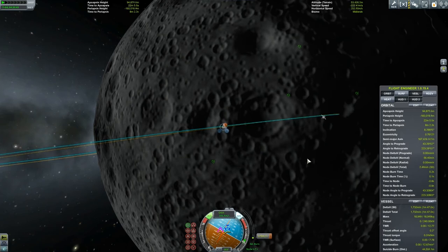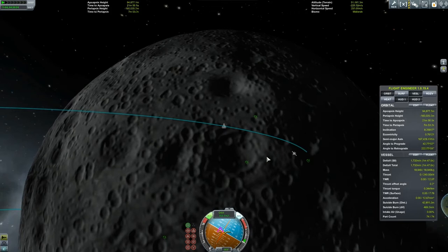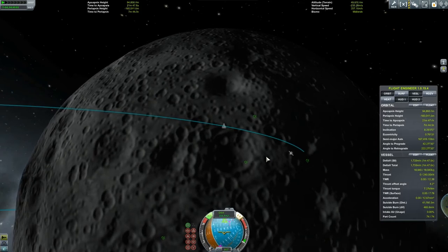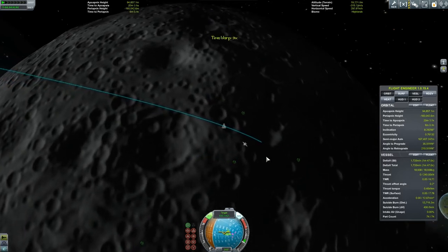There is my landing spot - the little white ship. I hadn't set them as rovers or anything yet, so they still look like a little satellite icon. But landing close to where you've landed before is surprisingly difficult - I've actually got better at it since this video.